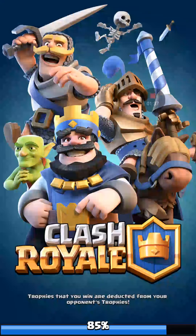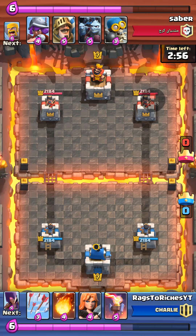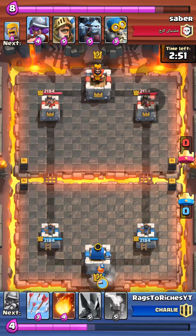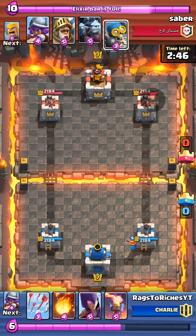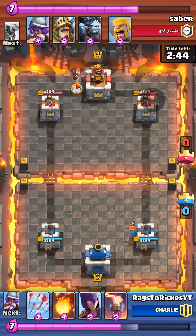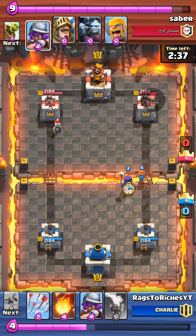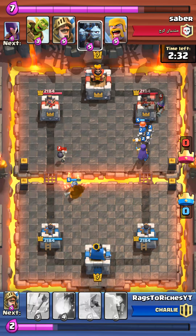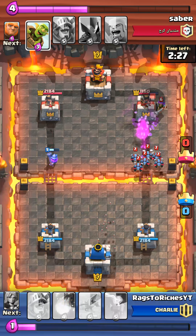I don't think this is a spawner deck, but he does have that prince minion horde combo. I think that's a really strong combo. I don't know how much he uses it, but let's just watch the match. It's a tier as well — most of his tier is at a really higher level than mine. Let's do that now.